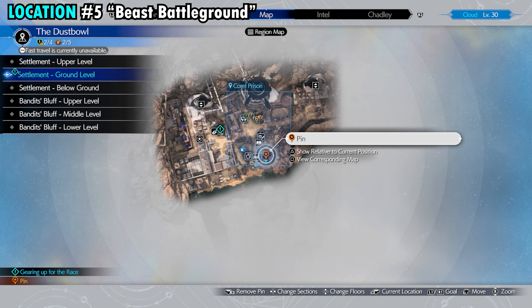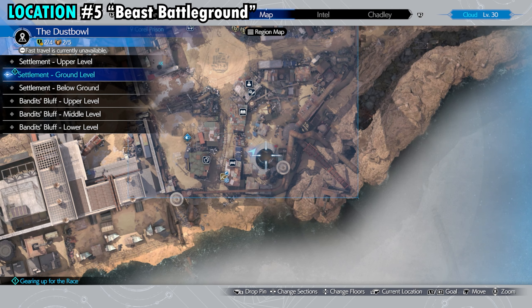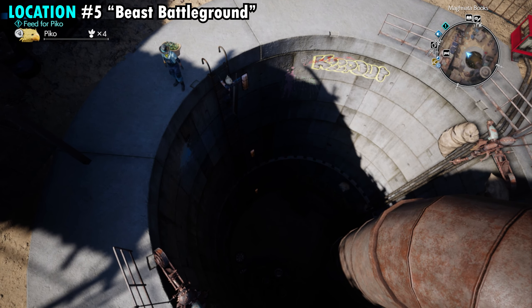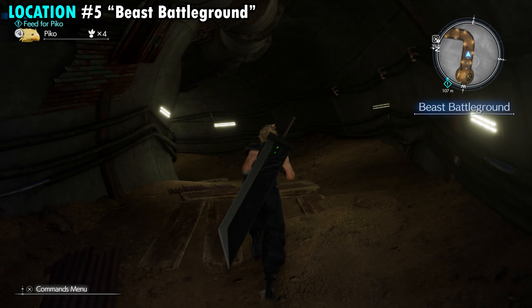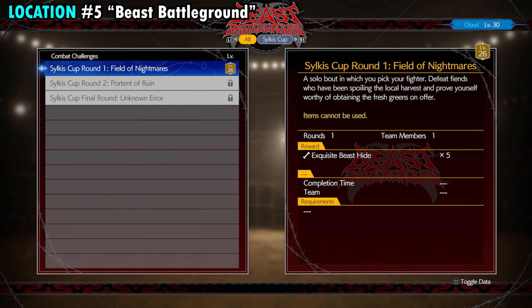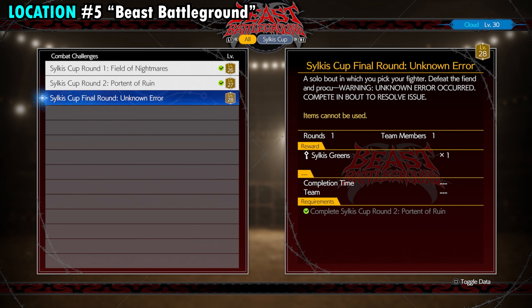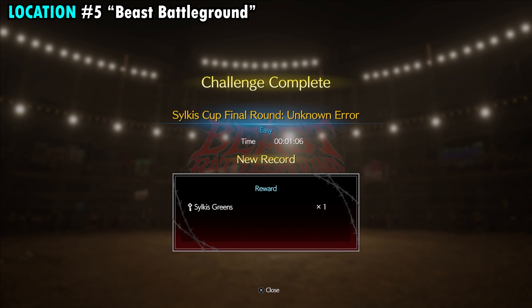The fifth greens location is on the far southeastern side of the prison — look for the giant circular structure on the map. Find the ladder and climb all the way down to the Beast's Battleground. Fight through a couple of beasts in the tunnel until you reach a guy standing in front of a gate. Interact with him to access the combat challenges. Round one is unlocked first; completing it unlocks round two, then round three. It's straightforward — just three beast battles — and once all three rounds are complete you'll be rewarded with the greens: location number five.